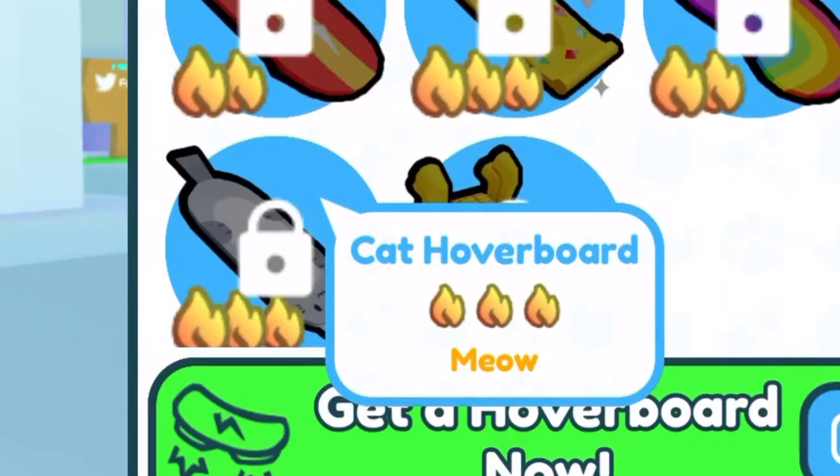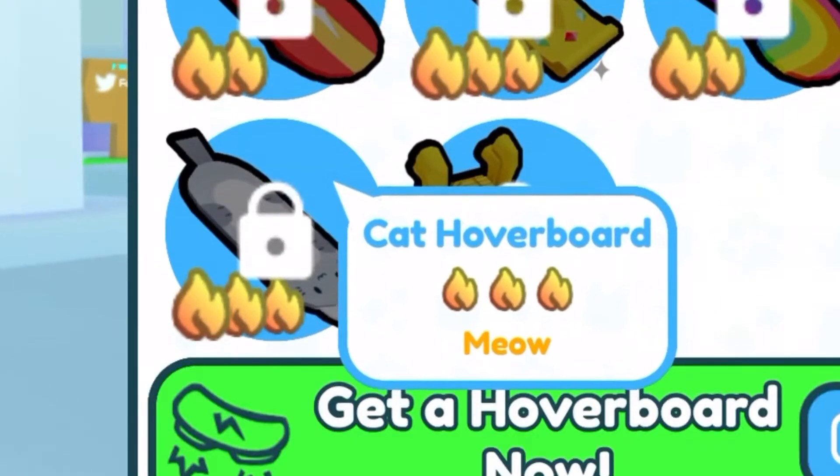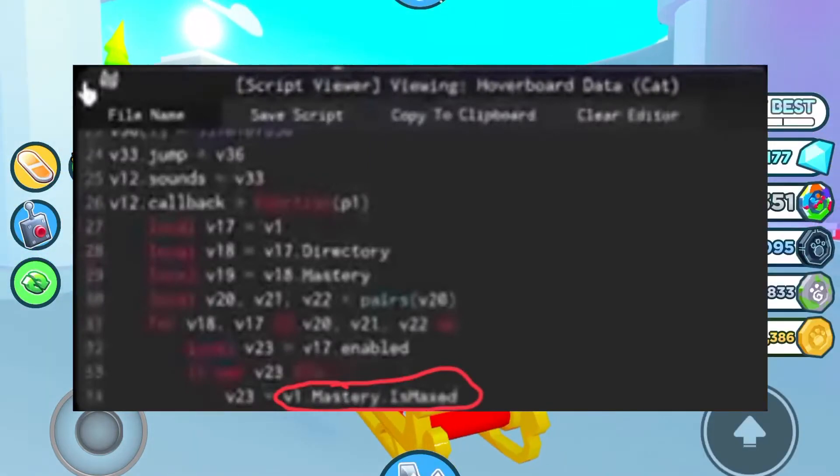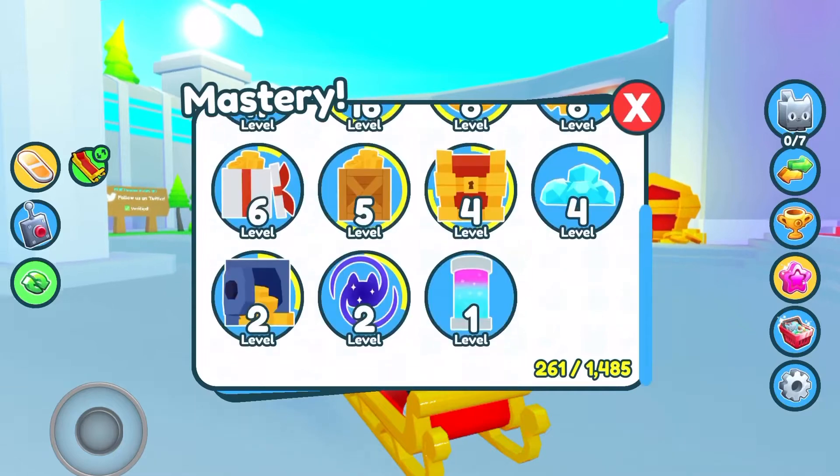If you still don't know how to get the cat hoverboard, here is how to get it. Here is a script showing how to get it. You have to max out all mastery to level 99.